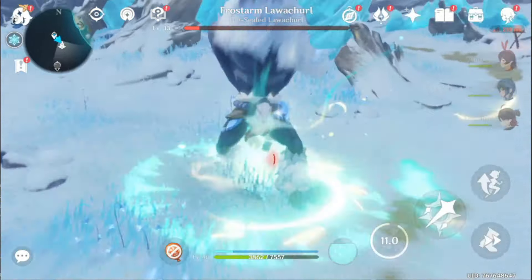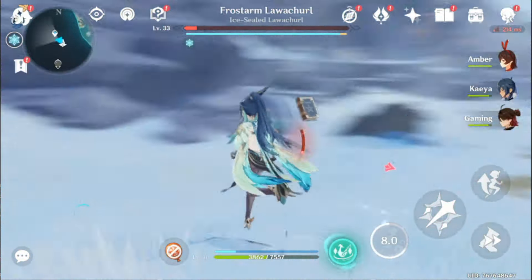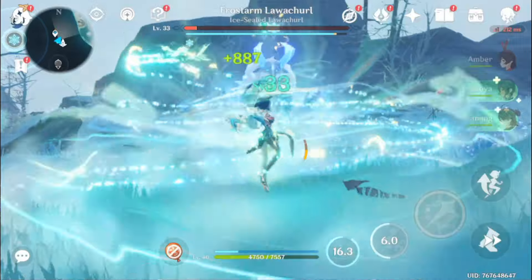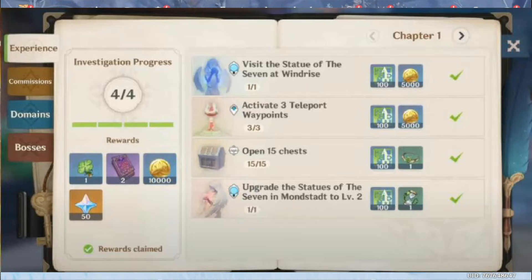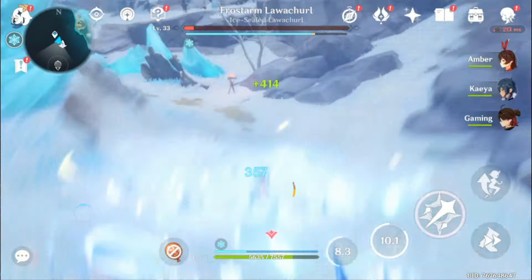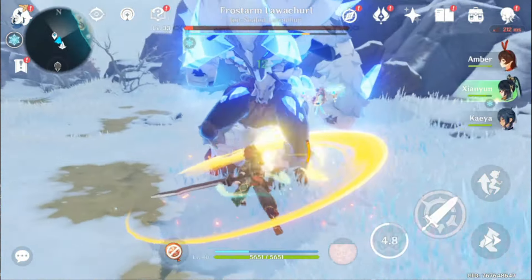First things first, as soon as 4.5 is available, all players will receive 600 primogems via in-game mail as compensation from Hoyoverse. And then we do daily commissions — the update will last for 42 days, so players can earn up to 2520 primogems by doing daily commissions.